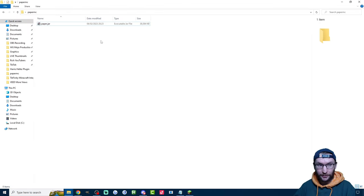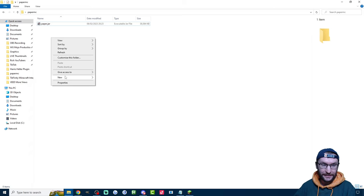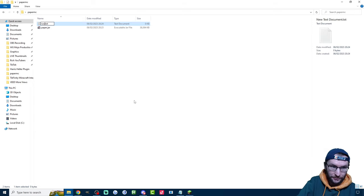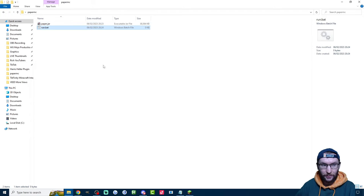It's going to generate a lot of files, but before we do that we need to do a few things. Click on View and click File Name Extensions — make sure that's checked. Make sure Hidden Items is checked as well. Then right-click into the space, click New, and make a new text document called Run.bat. We have to make sure it's not Run.txt — it must be Run.bat.